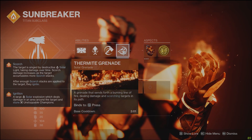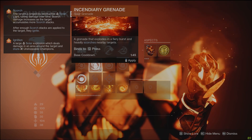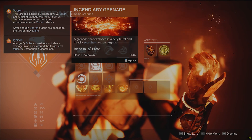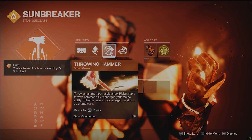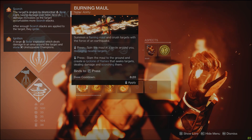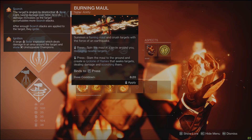I pair it with the thermite grenade to hit as many targets as possible, but the incendiary grenade applies way more scorch stacks — really your preference, either will work. You're basically going to have them infinitely; it's so much ability regen. If you miss the hammer you basically have it back by the time it explodes, so it's almost like having a second grenade. We're using Hammer of Sol here but you could use Burning Maul — since we're not popping our super much, it doesn't really matter.